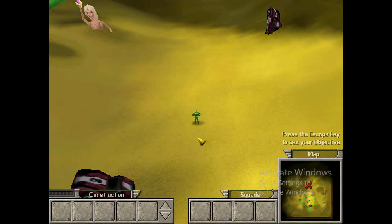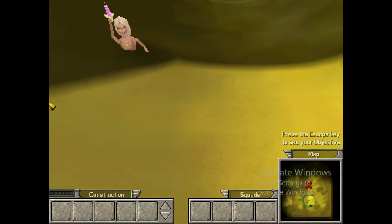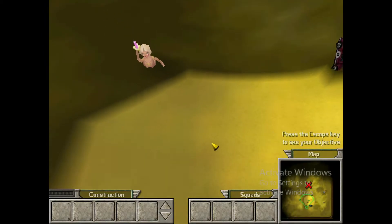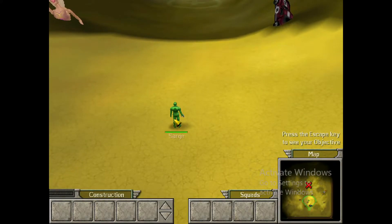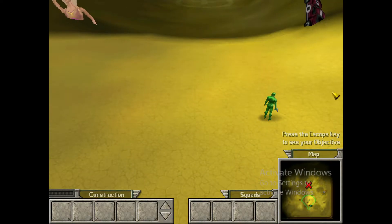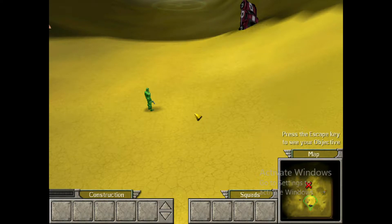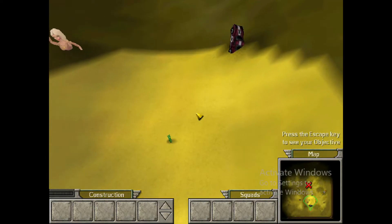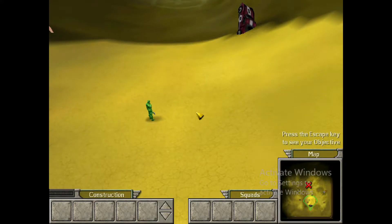We're going to start with the camera. Hold the right mouse button down while pushing the mouse in any direction to move the camera across the terrain. Scroll forward and position the camera so that it is centered on the extraction point to the north.